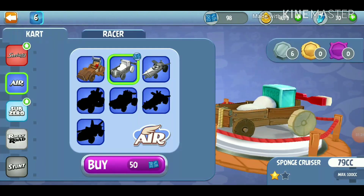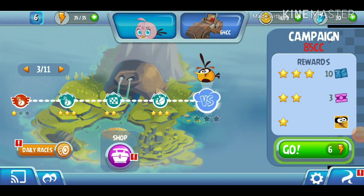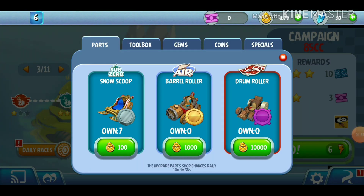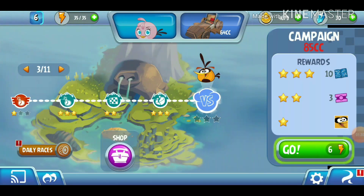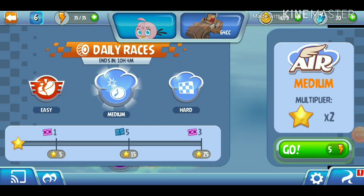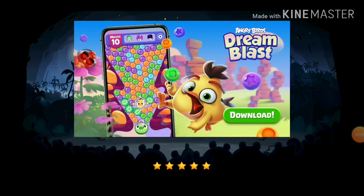I think we can do that. Maybe if we grind all the way to Daily Races, Time Boom Medium, then we can maybe try and get to 15 stars, and that way we can easily defeat Bubbles in today's episode. So let's do this.